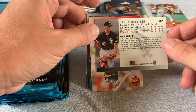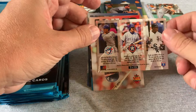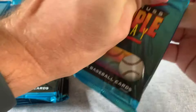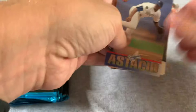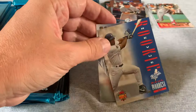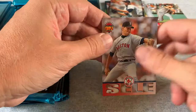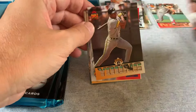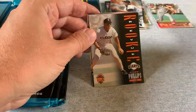Ron Gant, Paul Molitor — Hall of Famer. Cecil Fielder. Then a Jeff McNeely rookie, a Raul Mondesi, a Randy Johnson — Hall of Famer. Willie McGee, Rondell White rookie, Kurt Manwaring. Then what looks like Jack Clark and Will Clark, Terry Steinbach. Not much there.